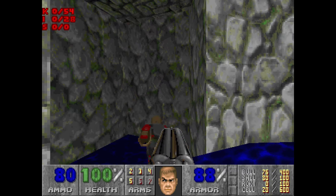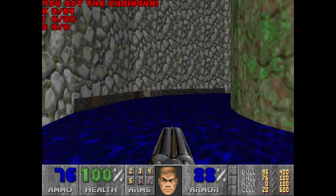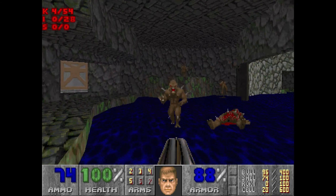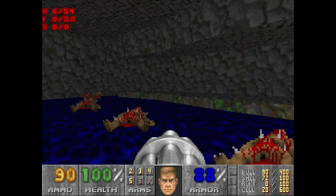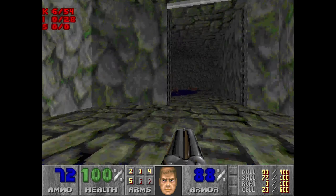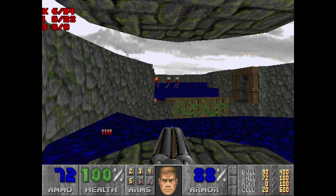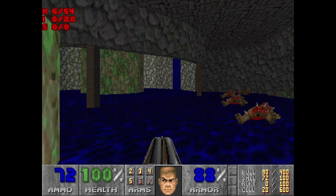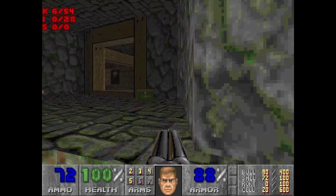Now there's going to be two - a chaingunner here, another one over here. Got their chainguns now. A couple of imps over here, just line them up to try and get a bit of value for money. Now here we can just get a little bit of infighting going, if we're lucky. Get these guys. So that guy's going to get probably taken out. Throw out a few bullets, if we're lucky, hurt them a bit.